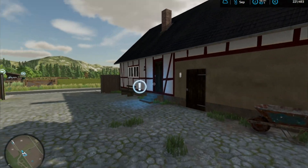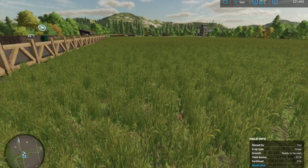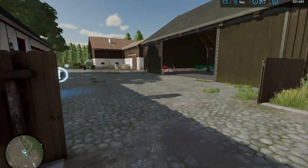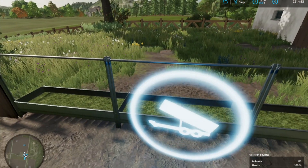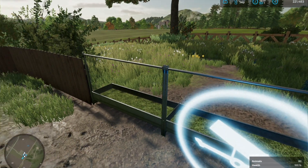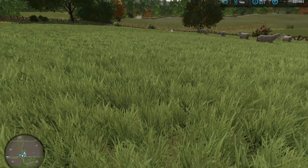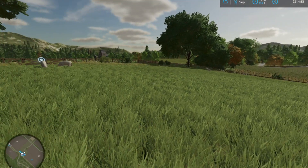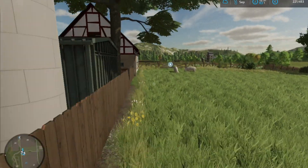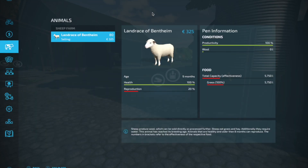This afternoon's job is to get this grass cut and then put it into the hayloft to feed the sheep. The sheep do have some food because I'm using the animal grazing mod, so they're eating the grass in the pasture. But if we have a look at the animal screen, it's not much, so I need to top that up a little bit.